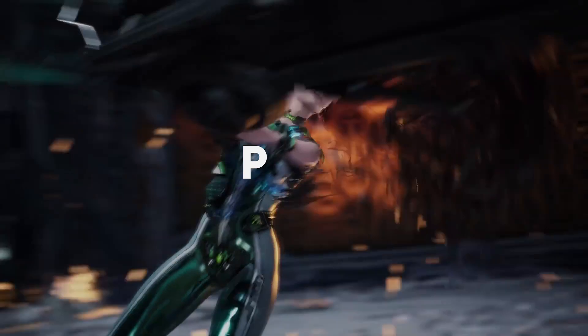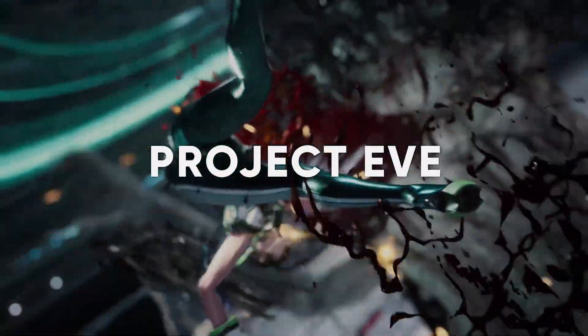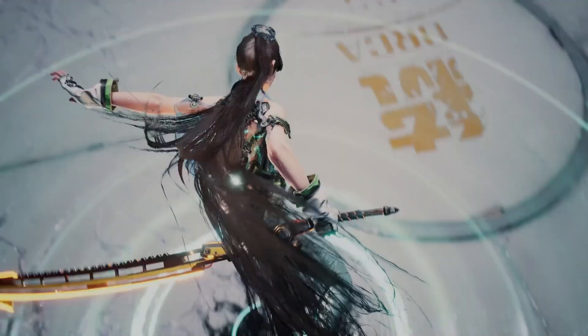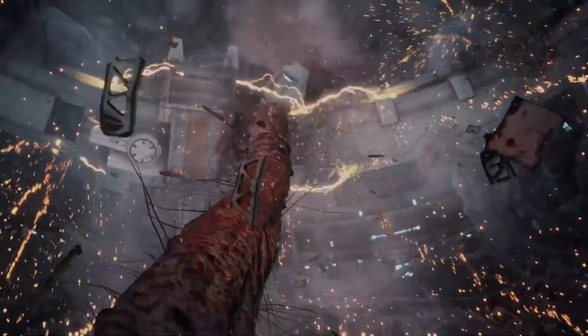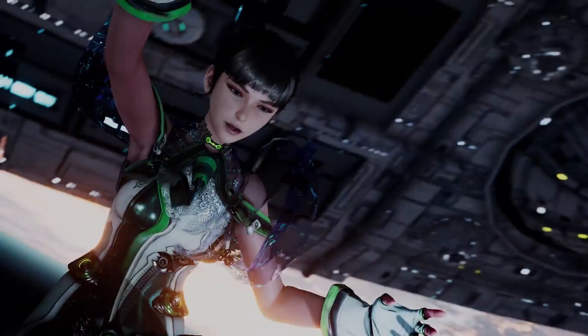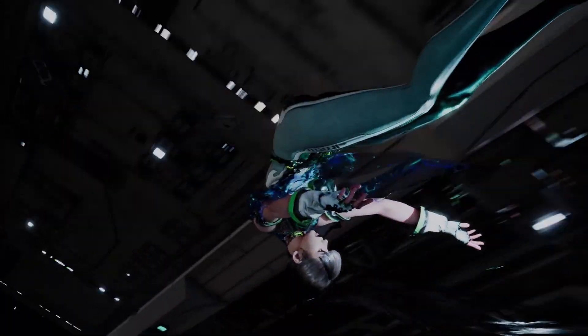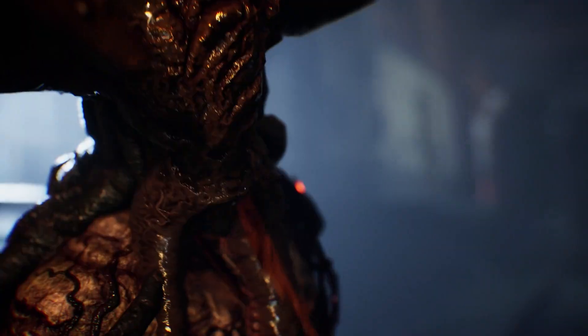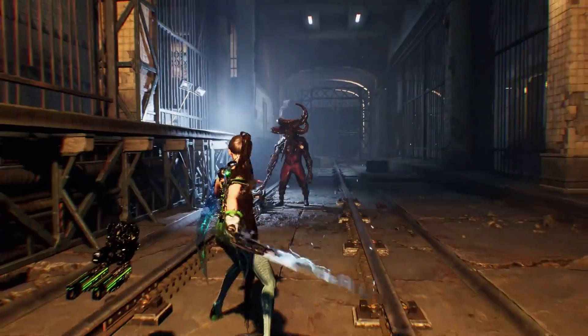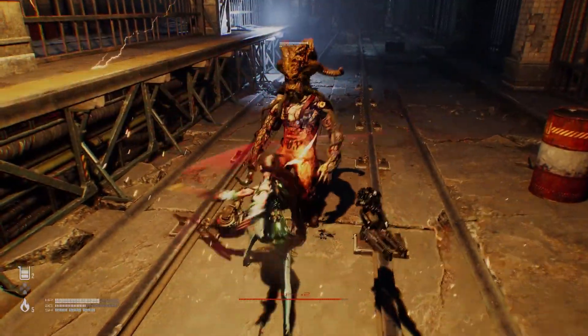Project Eve is an action-adventure game from developers Shift Up Games, and these devs care about detail — the close-ups they're showing of the facial animations, textures and reflections are very impressive. You play as the protagonist Eve and the story takes place in a not-too-distant future on a ruined earth against unknown enemies. The enemy designs have been on point and for Project Eve they are very abstract. The combat looks fun with a lot of cinematic touches: slow motion, camera whips and pans. It looks like it's got a lot of flair to it.